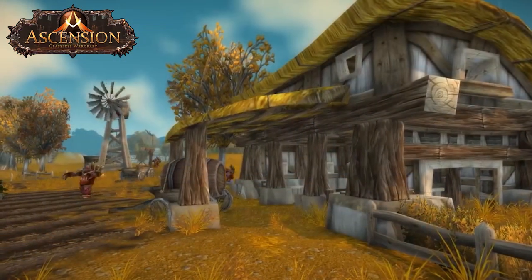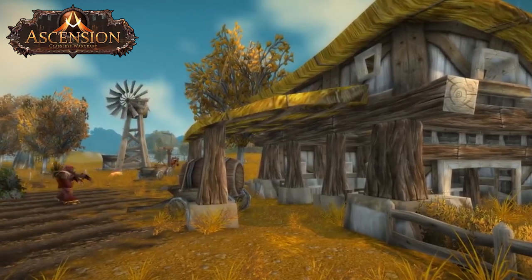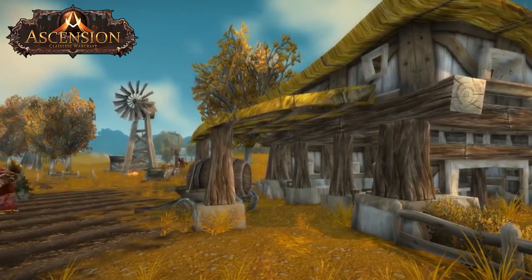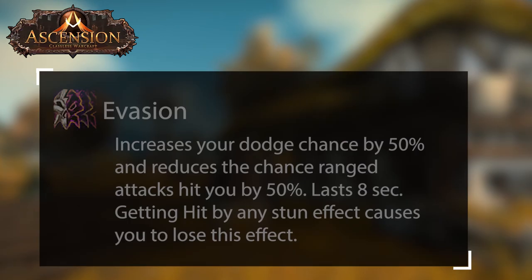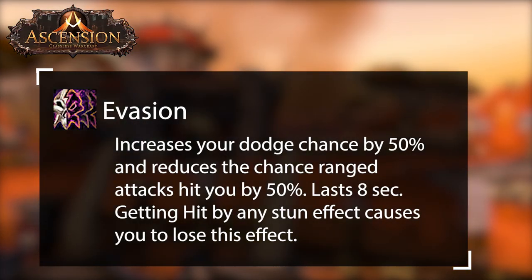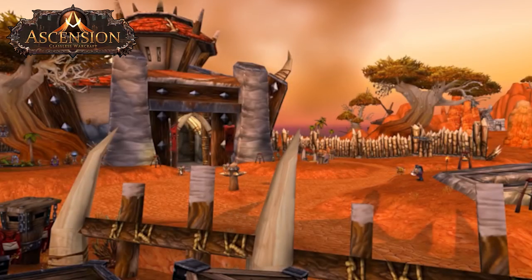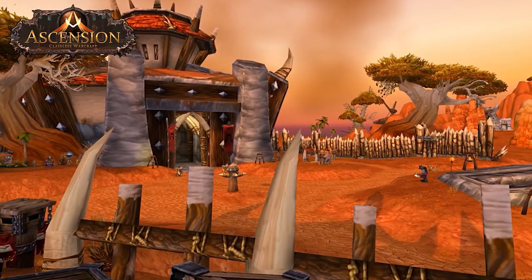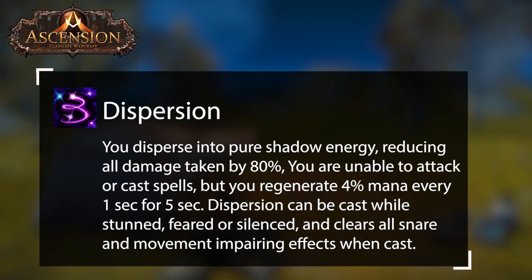Defensives are some of the most important abilities tanks can pick up. Since bears are the most difficult to obtain defenses for as you cannot use all defenses while in bear form, we'll start by going over defensives that you can use in bear form. All tanks benefit from the dodge stat, making Evasion a good defensive. However, Evasion only increases dodge and can be interrupted if you're stunned, making some other abilities better if you're tight on epic slots. Dispersion is a fantastic defensive for any tank as it gives 80% damage reduction for 5 seconds and is one of the few abilities usable while CC'd. It does have some drawbacks as you will be unable to attack or cast spells while it's active.